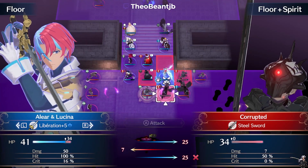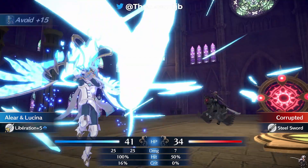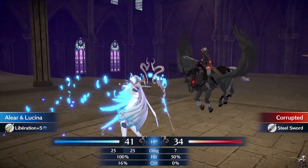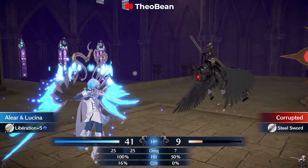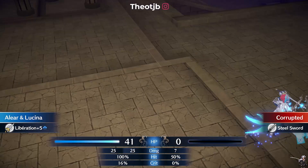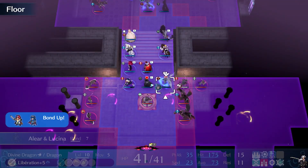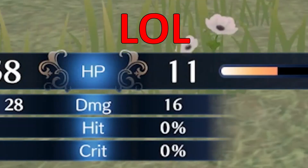This helped me during my playthrough by making him over-leveled and insanely strong. Alear is definitely an S-tier character, and it's easy to see why. With this strategy, it really helps in the mid and late game by making him really strong early on, allowing him to snowball as you play through into an absolute monster of a unit.